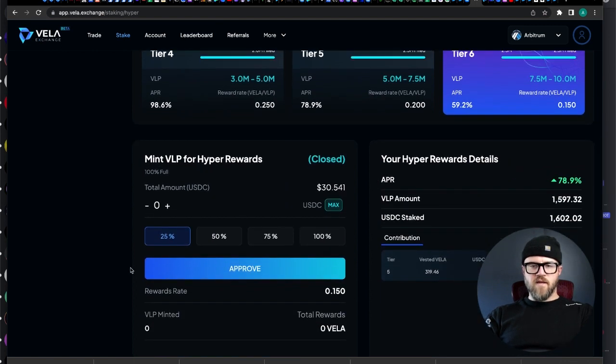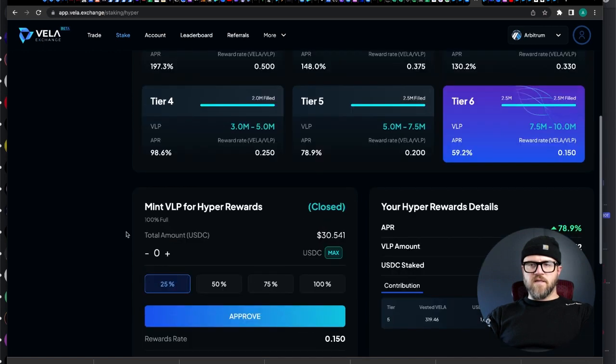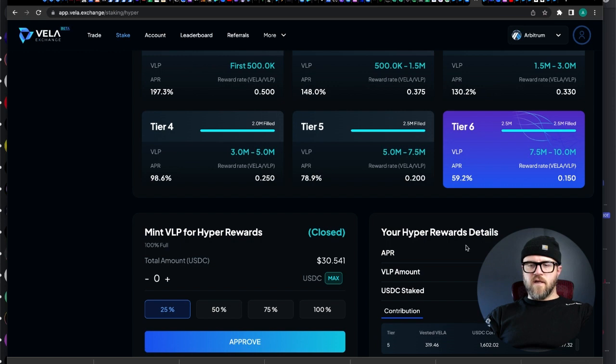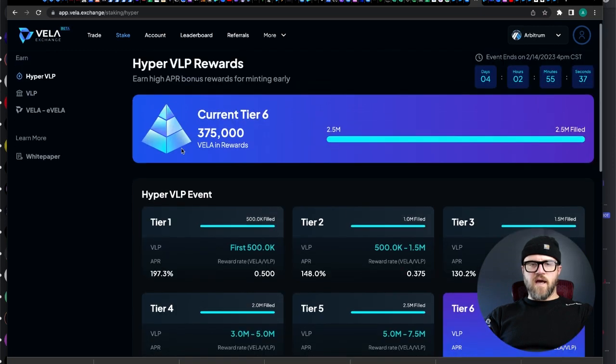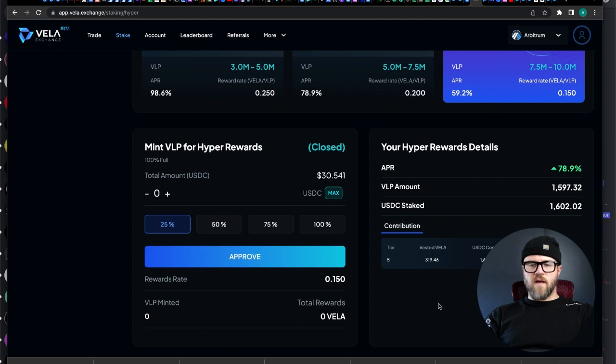I've got some USDC that I'm going to put in here and we're going to do some trading in a second. I did get $1,600 in USDC to contribute to the tier system, the hyper VLP rewards, and I will be getting some vested Vila at some point.